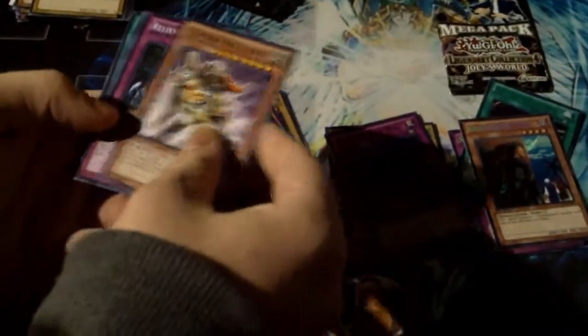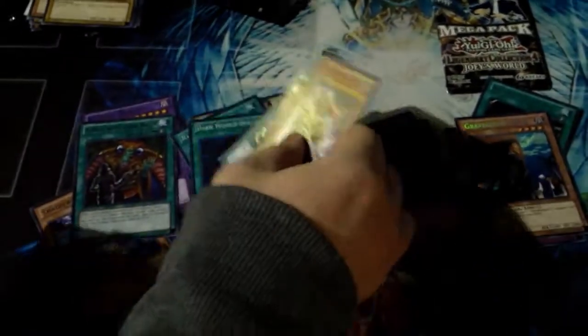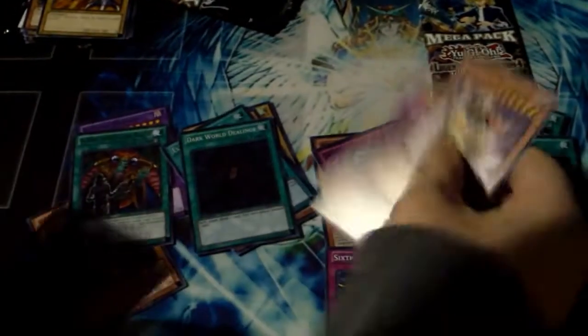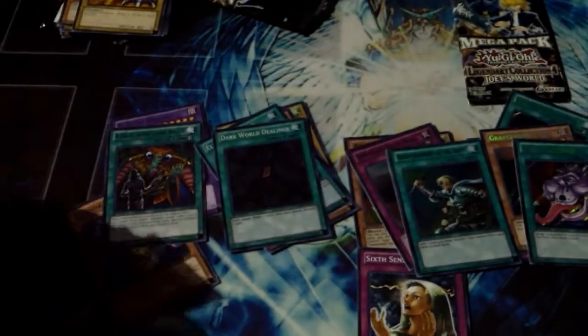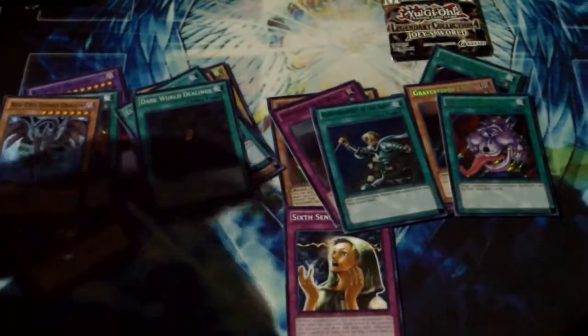Let's see what we got here. Guilford the Legend. Relieve Monster. Red Eyes Zombie Dragon Ultra — that's not bad at all. Dark World Dealing. Sweet. That was an okay pack. Yeah, that wasn't bad. 6th Sense has already made your money back. Yeah, I already got my money back. Ultra Rhoda, Red Eyes Zombie Dragon. Oh, I got Dice Jar. Fucking 6th Sense.